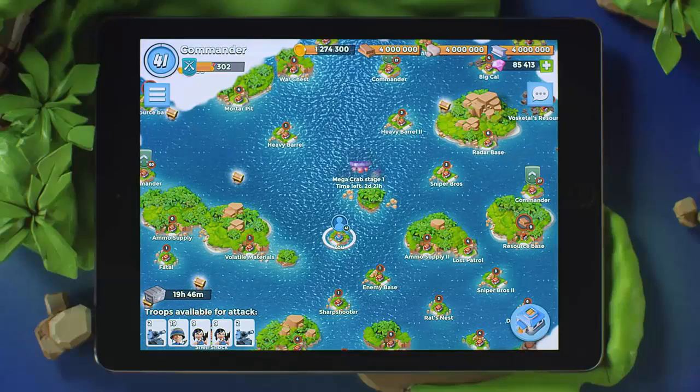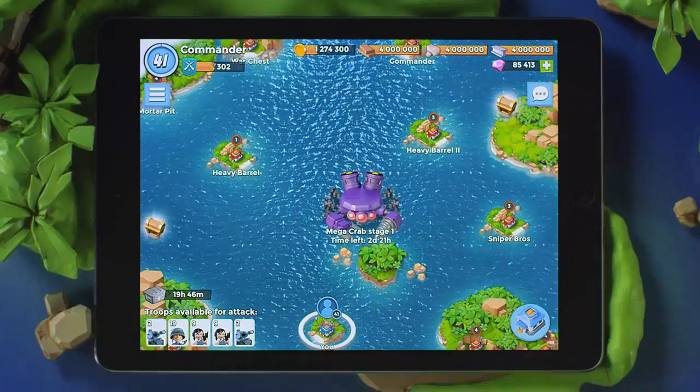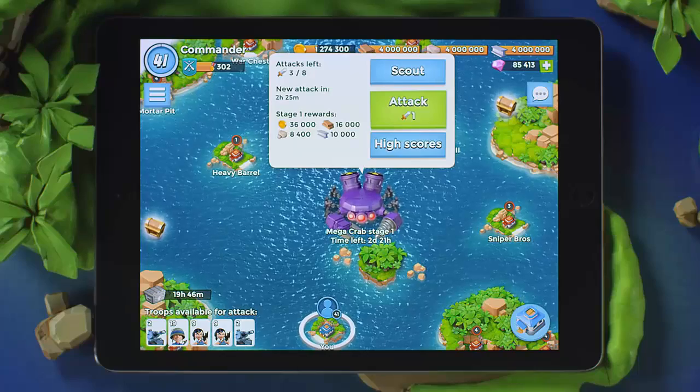The Megacrab event randomly emerges from the water's shadowy depths near your home base. Tap the crab to launch your attack. Megacrab comes with an infinite number of stages to beat, increasing in difficulty on each round.